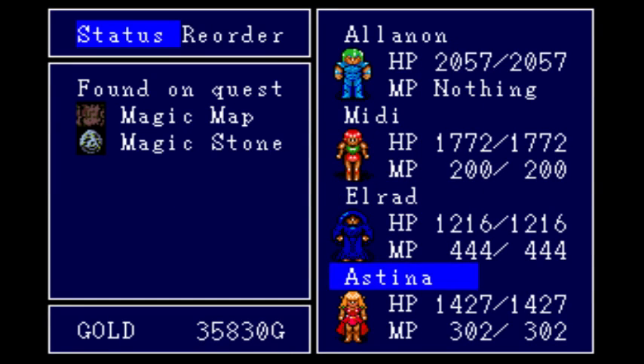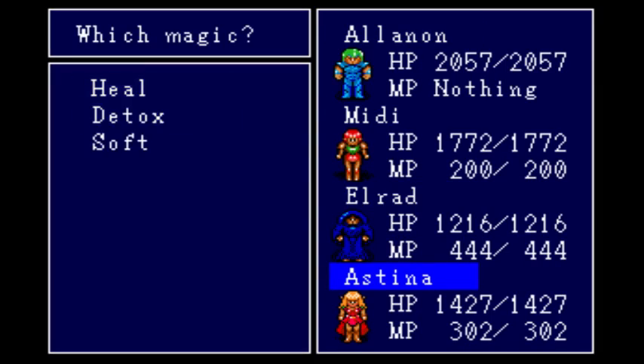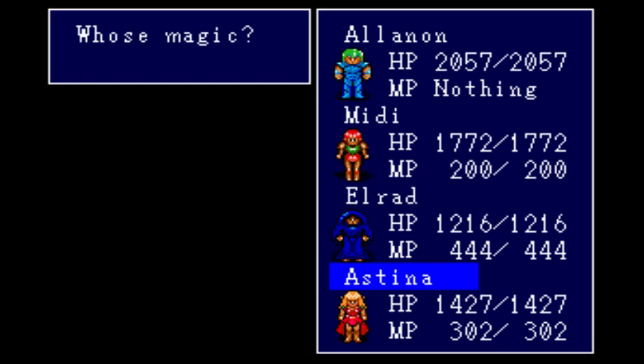Astina is like a white mage. Check out her magic — we're not in battle, but she starts out with a cure spell, cure poison, a heal, and one that gets rid of petrification. It's pretty good.